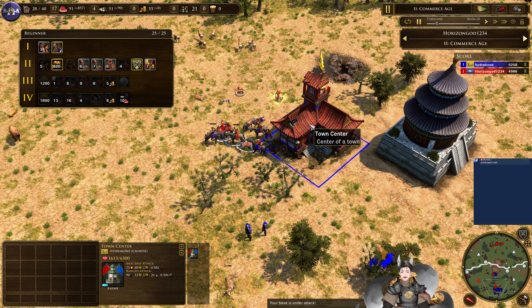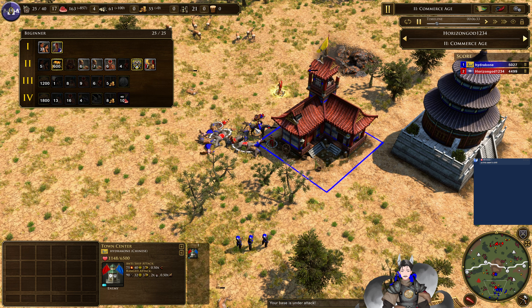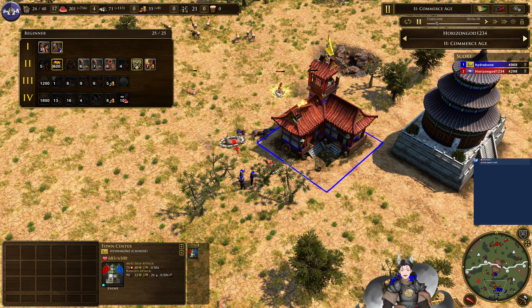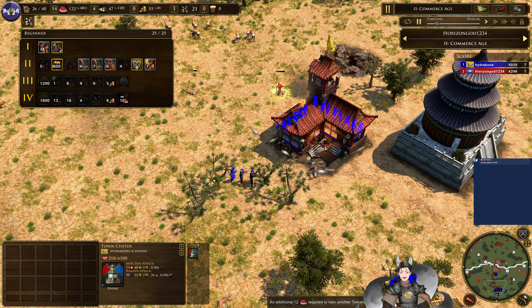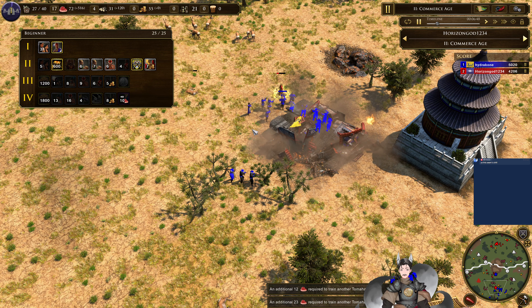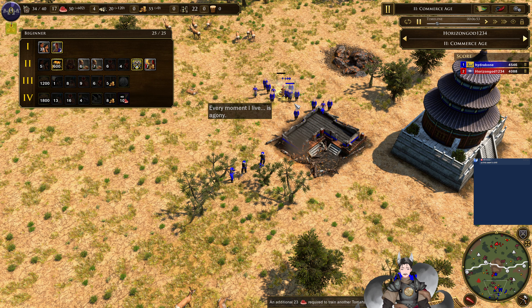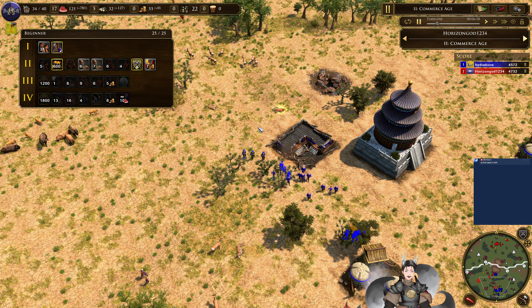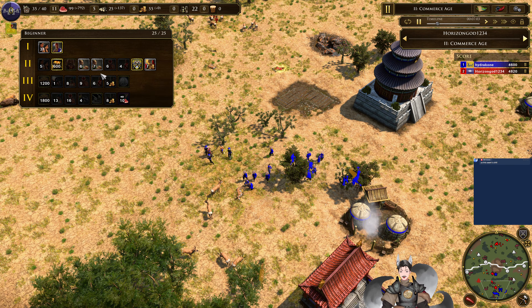The War Chief is now starting to push down the town center. I think he could have destroyed that a long time ago. The War Chief looks like he could have destroyed the town center. One more torch and the town center goes down. Now the villagers could gun him down.